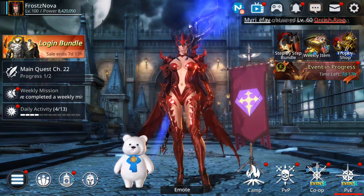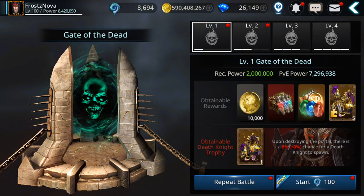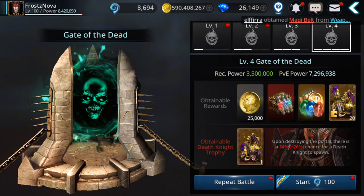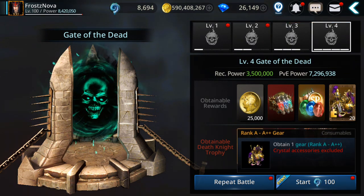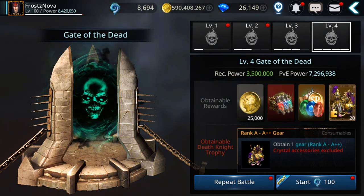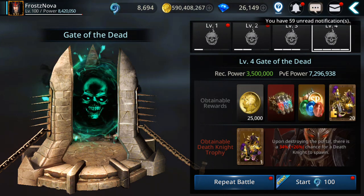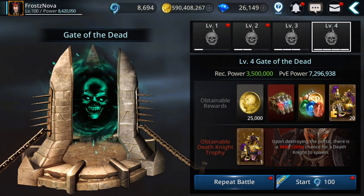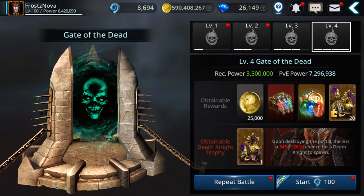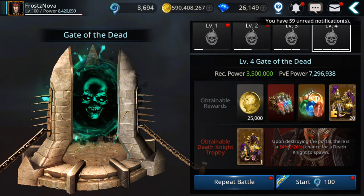Those fragments you can also get from Gate of the Dead. Depending on the difficulty, you can get up to 20 rank A gear fragments. But from Gate of the Dead you can also get A++ gear directly. So if you farm Gate of the Dead, it's a good way to get plus gear or, if you're lucky, even plus plus gear. Or at least you get fragments to combine for plus gear and after fusion, A++ gear. Plus, you get lots of polishes there, which you'll need to level up your gear for fusions. So doing Gate of the Dead is a really good way to get A++ gear.